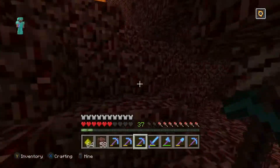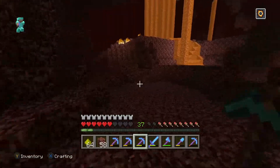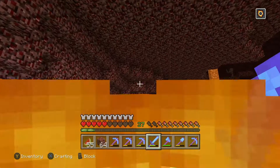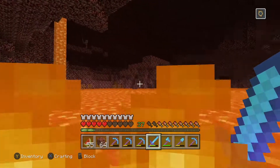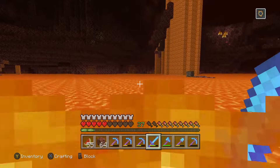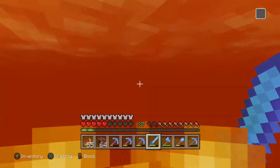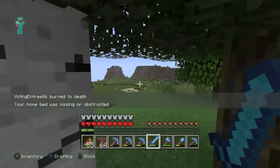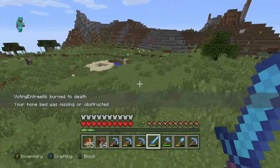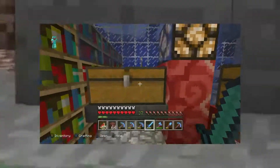I just grabbed some glowstone from another patch but I kind of forgot where I came from. I think my portal is actually over there to the right. I'm going to see if I can swim with this fire resistance potion — I've never actually used this potion before so I'm not sure what's going to happen. It looks like I'm starting to lose health — my potion just broke. I respawned at the spawn point because I spent the night at the woodland mansion and then deleted my bed.